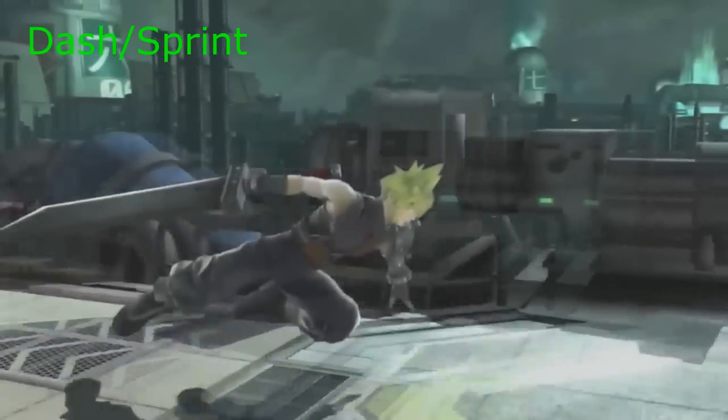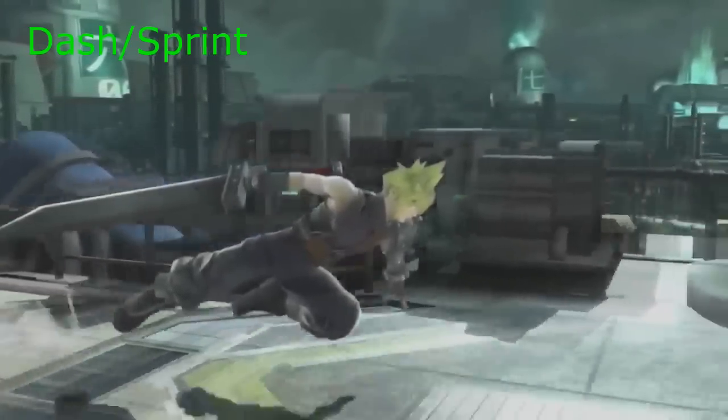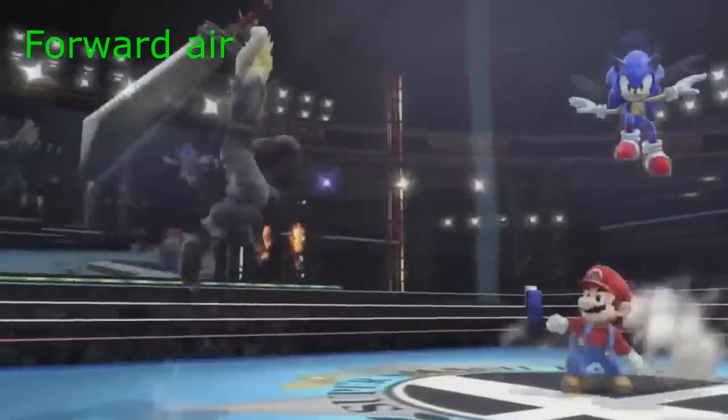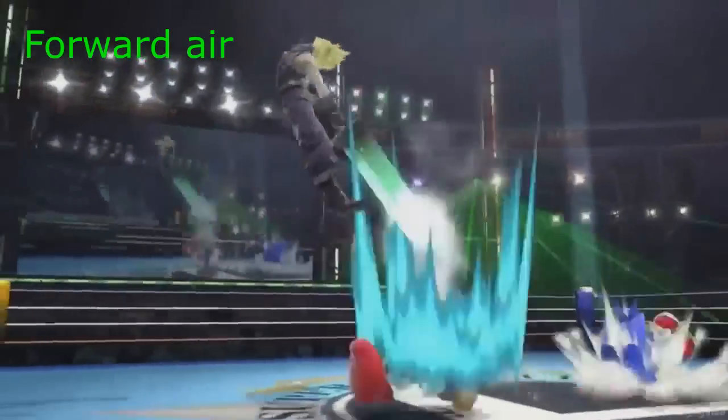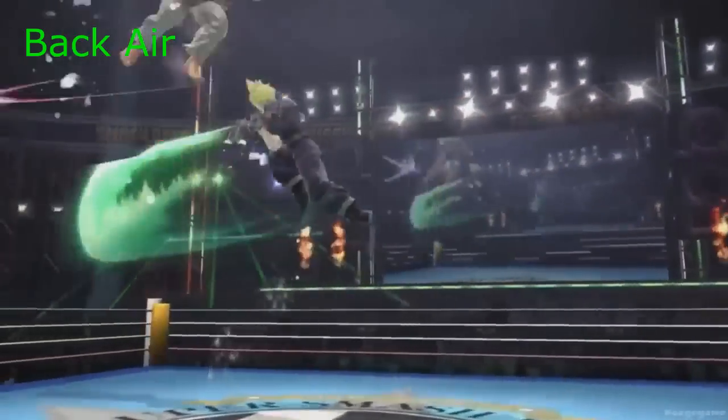This is his dash sprint and this is where he floats, kind of like Mewtwo. Here we have a forward double jump. This move is most likely to be his forward air, which would work as a meteor smash.